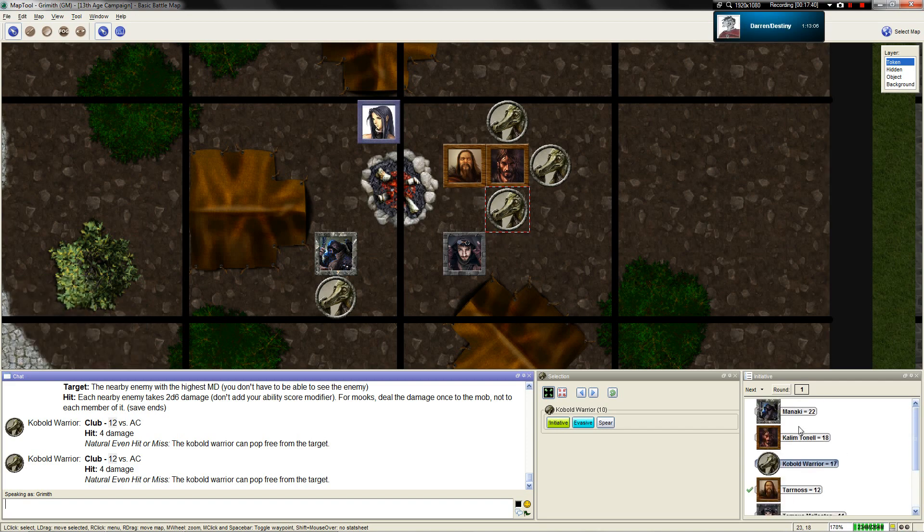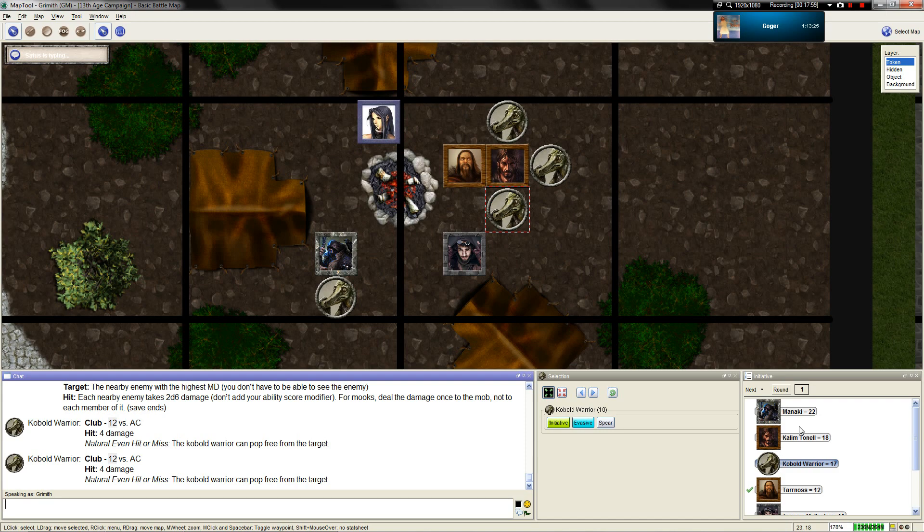You still have your move action. But I'm engaged, so they will... You can attempt to disengage - because you're engaged with two enemies it would be a 1d20 minus one and you need an 11 or higher. That is a failure. You can still move away but that would once again provoke opportunity attacks.